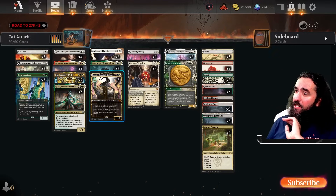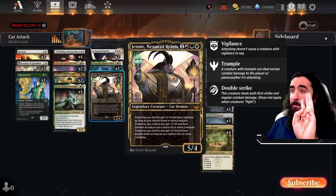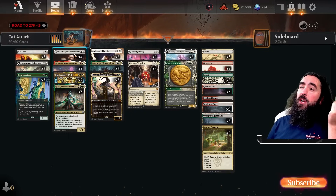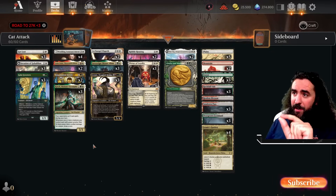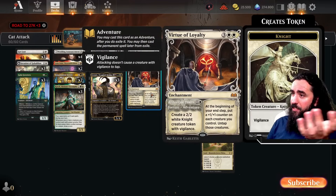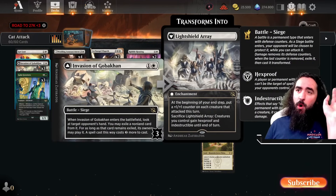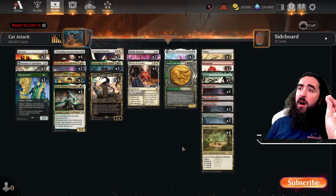I will put this in my Jetmir Commander deck, not even a question about it. Because Jetmir gives up to three power to your creatures, so you get three counters on it. Together with the Gala Greeters — Gala Greeters also gives itself power. The Wedding Announcement pumps up the team. Elspeth gives counters, so it will grow things even bigger. The Virtue of Loyalty gives counters at end of turn, so all your creatures will be bigger than they should be. Same with the Invasion of Gobokan — it also pumps up the team.